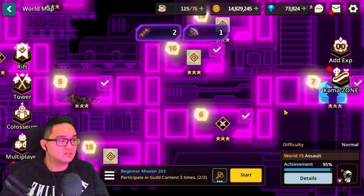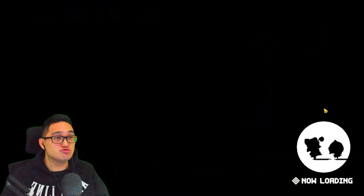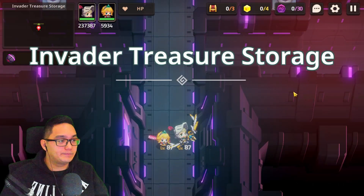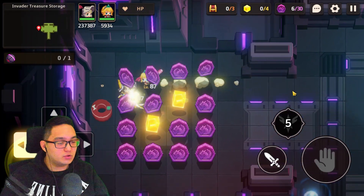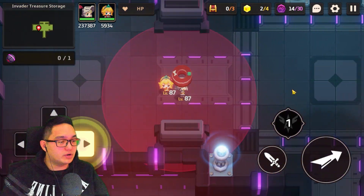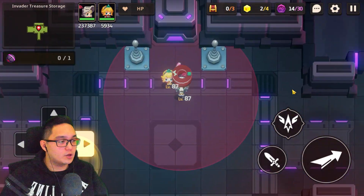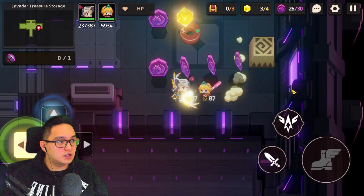Oh, which one was it? Oh, here. Yeah, let's go. Frog frog frog frog. Okay, do I have to do a quest? Oh no, we don't have to do that, but we should get this one. Yes, purple coins!